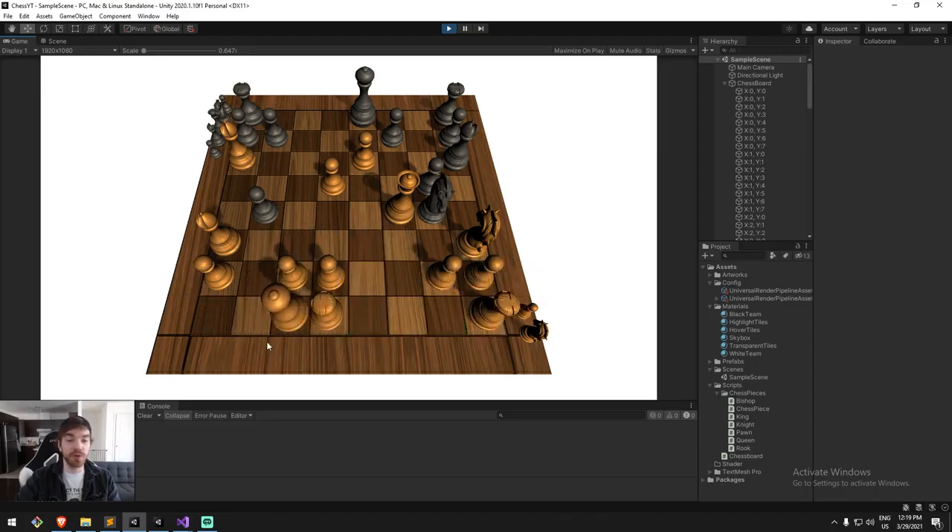If that's the case then we can do what we call castling, in which the king goes here and the rook rushes to protect the king. Now we have two pieces from the same team moving. This works on both sides — if we move one of these two rooks, like here I move the right rook and go back, I can't do castling with the right rook anymore because it has moved, so we have this condition in check.